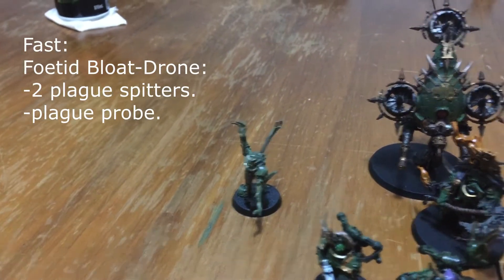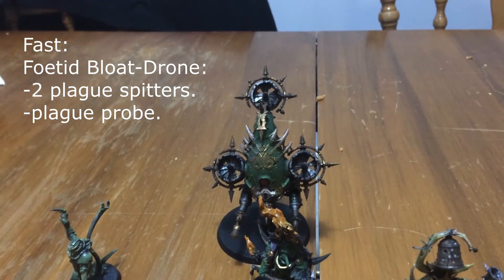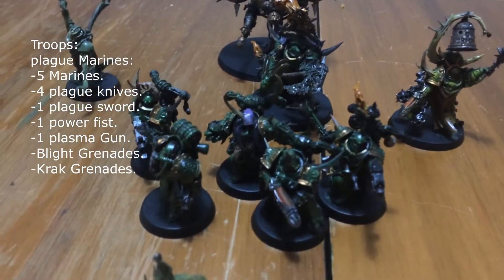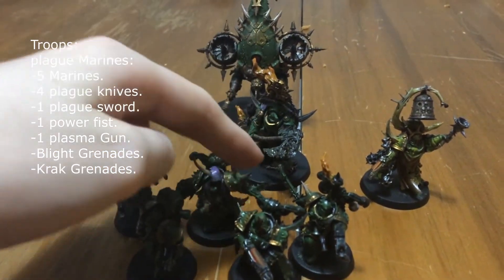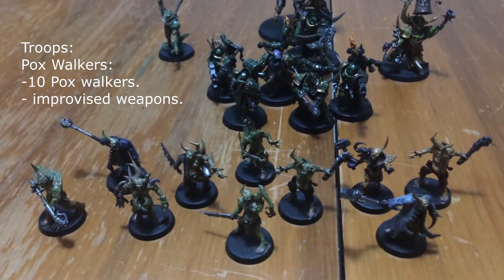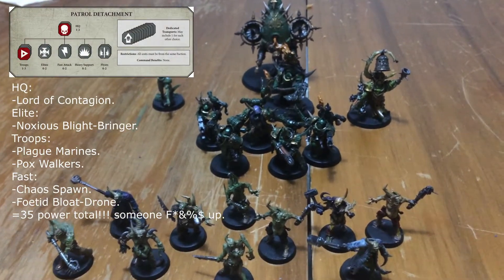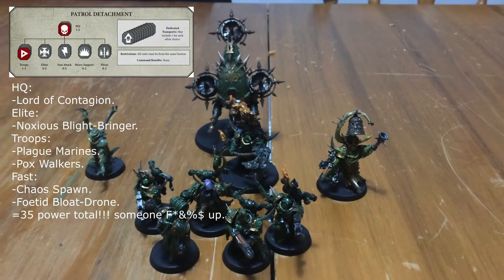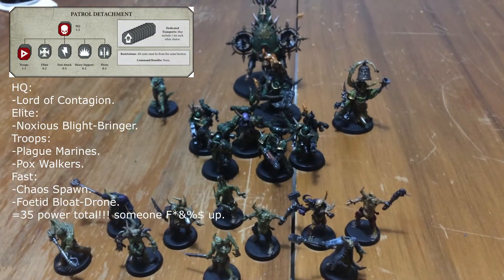We also have a Chaos Spawn and a Foetid Bloat-Drone. Then there are five Plague Marines, one with sword and fist and one with a plasma gun, plus ten Pox Walkers. That's the base 25 power. The warlord trait on the Lord of Contagion is the six-up feel no pain equivalent. They are exactly 25 power.